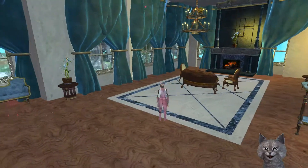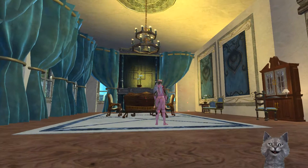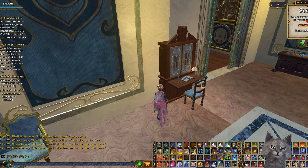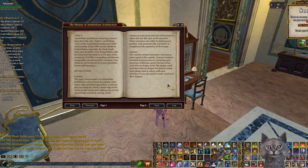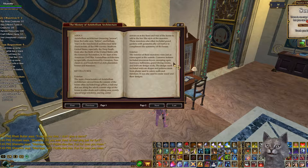Oh my god, look at this. I apologize if I don't talk — I'm speechless just taking everything in. This is absolutely gorgeous. Oh, there's a book — 'The History of Antebellum Architecture by Cherry Bomb.' I love antebellum architecture. I love big old plantation houses. They are my second favorite behind Victorian houses. Common features included enormous foyers, sweeping open stairways, ballrooms, grand dining rooms, and intricate design work. The design work included intricate shapes and patterns made from plaster used to adorn walls and furniture. It was also used to create wood and floor designs.